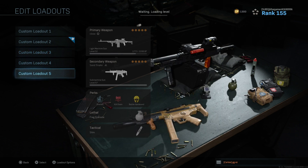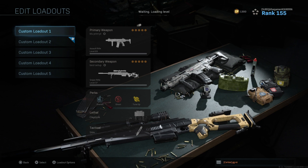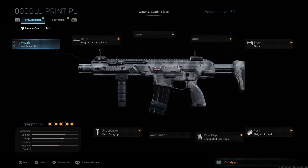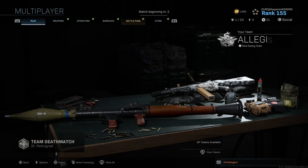On previous Call of Duty they had up to 10 custom classes, but you had to prestige. Every time you prestiged you only earned one more, so you'd have six, then seven after that — but you had to reach level 55 just to get another custom loadout. Now you don't have to do that. You can just go to Gunsmith, save your modifications, and that's already a custom class you've created.